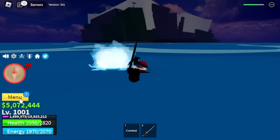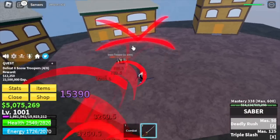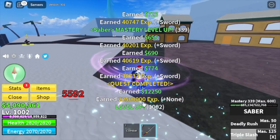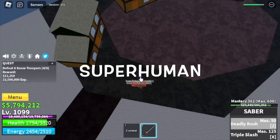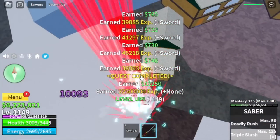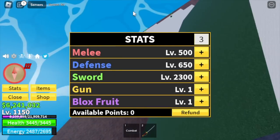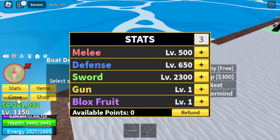At level 1000, next up is the Snow Mountains. Target here is the snow troopers. Same strategy: just use your X and Z skill and some left clicks, and that is enough. This area is where you can get the Superhuman fight style for those who don't know. Grind here until you reach level 1150. Stat check: melee 500, defense 650, sword 2300.